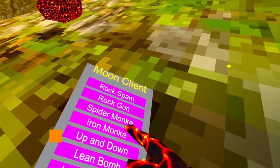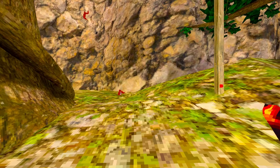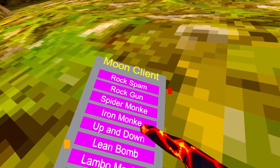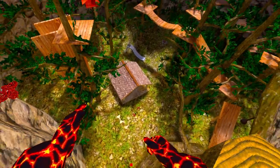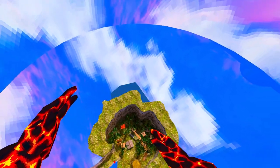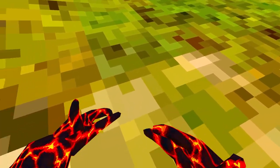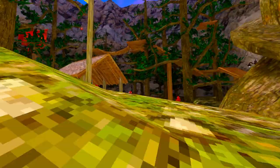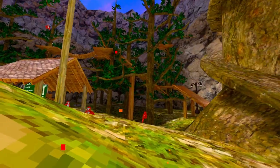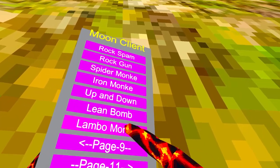'Iron Monkey' — doesn't work. Usually it's like thrusters under you and you go up and down. 'Lean Bomb' doesn't work. 'Lambo / Car Monkey' — you go forward, backwards, and control it using your camera and stick to drive.